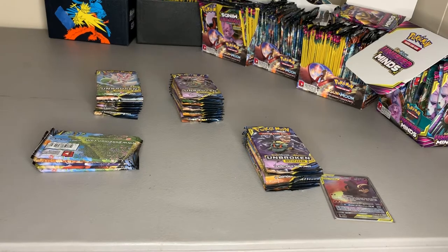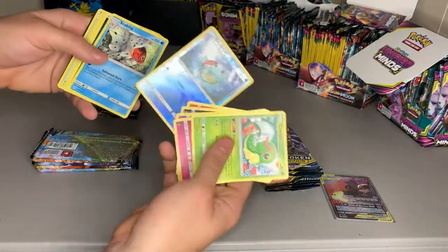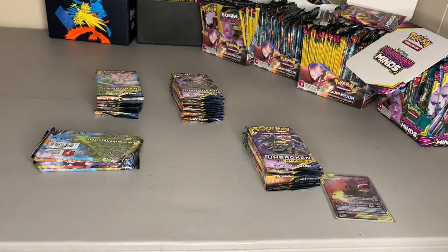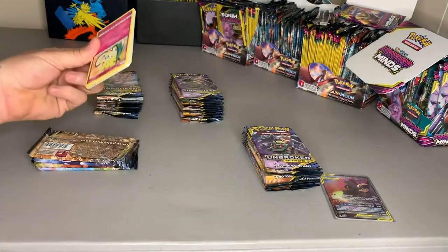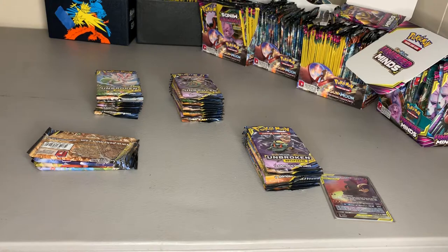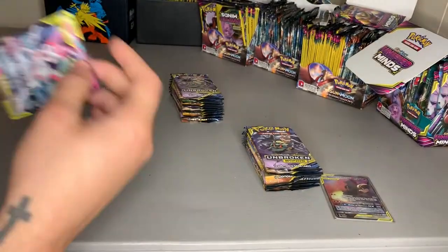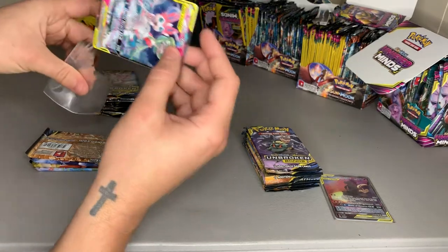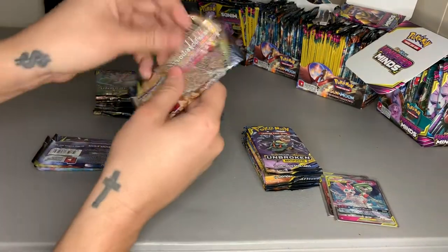It's always cool when you open up nice, beautiful cards like that. Squirtle — can't get mad at a Squirtle, can you? I know we got some Squirtle Squad fans out there. My wife's favorite episode of Pokémon is actually the old Squirtle Squad when they got the glasses on. There we go — BAM, Gardevoir and Sylveon! That's a beautiful looking card. We got to sleeve that one. Three packs and two GXs — that's a good start, let's keep riding.